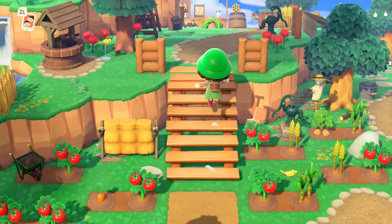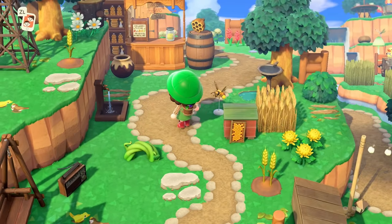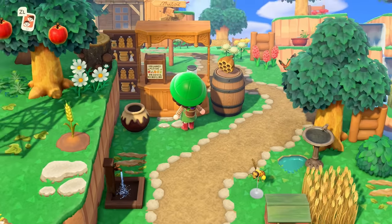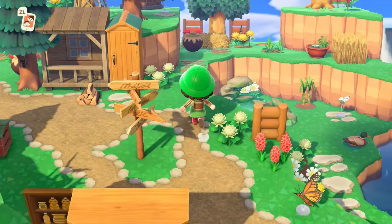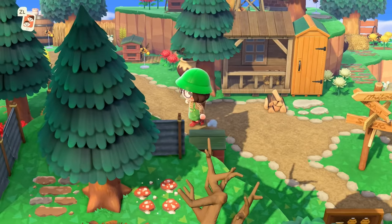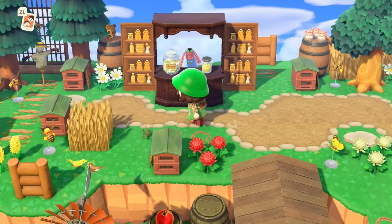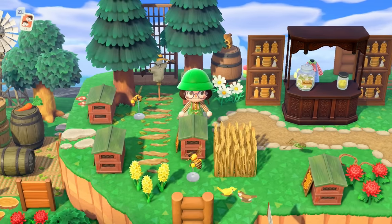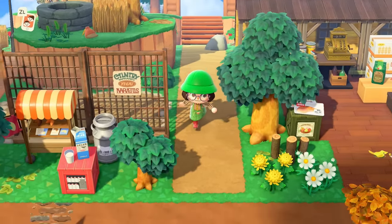Going back and up, we have the apiary — the beekeeping and beehive area. There are plenty of spots where they sell their honey, and there's a winding path that goes through everything with some beekeeper hives scattered throughout. The main area over here is where they're doing their best work, and that's pretty much my island.